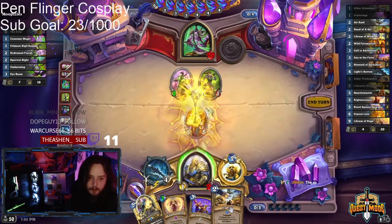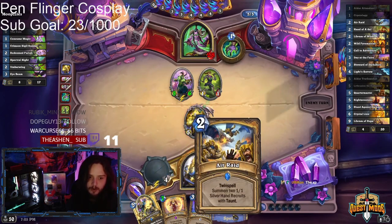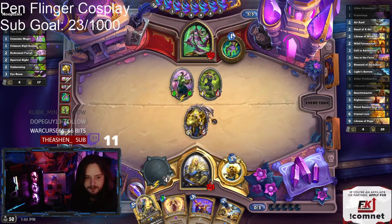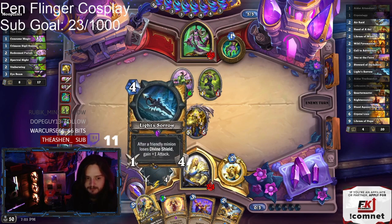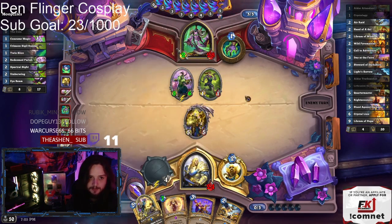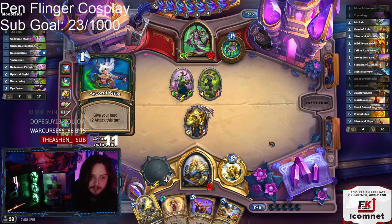Next turn we have four 1/1 divine shield taunt recruits, and then we can make even more of them with this. The weapon starts getting ridiculously big and then I can just play Libram of Hope — but this guy's going pretty hard for damage. I'm not sure I'm going to be able to keep up.